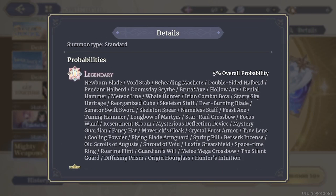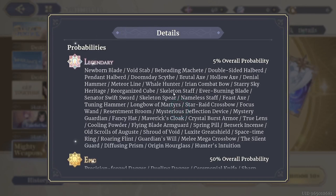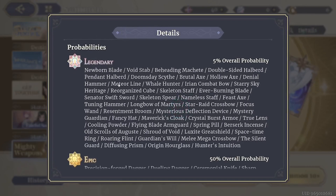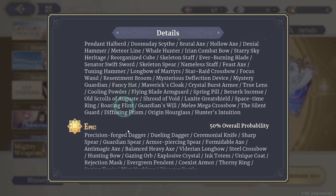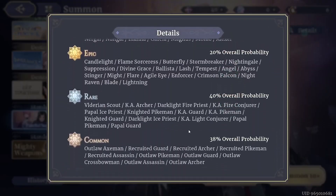As you can see, in every single section you can view the details and see what your chances are of getting specific gear or specific characters.